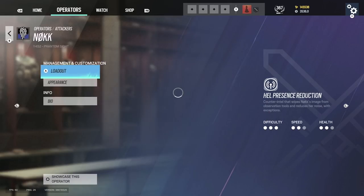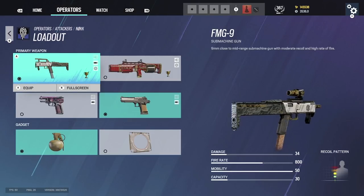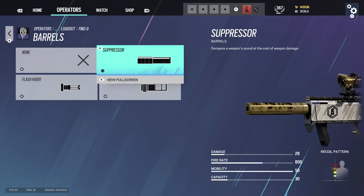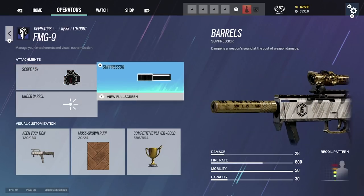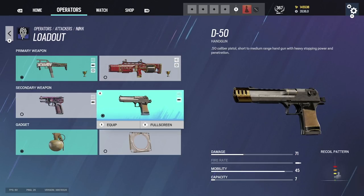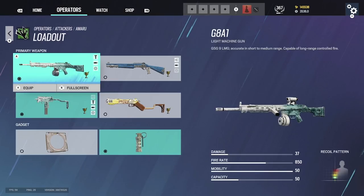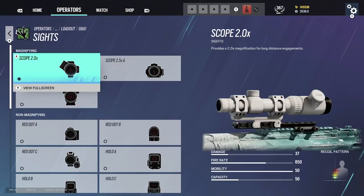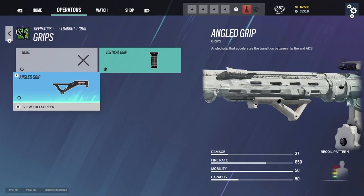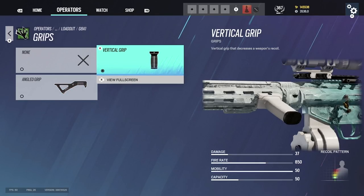Nøkk: 1.5, flash hider — flash hider or suppressor actually works really well, comes down to preference. Don't use the shotgun, it's terrible. Deagle: muzzle brake. Amaru: G8 — always run the 2x on this gun, it's literally a cheat code. Flash hider, vertical grip, don't use angle grip. Just take your time with this character and use vertical grip.